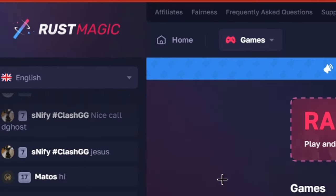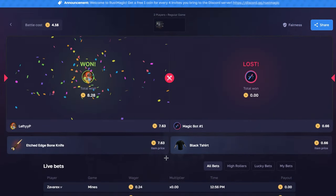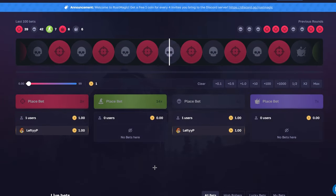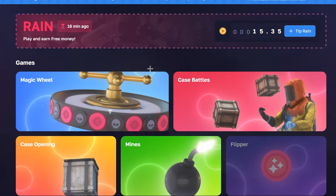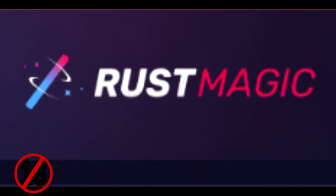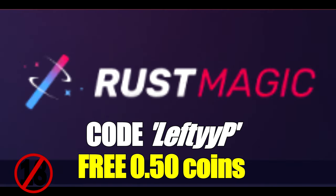A brand new site has just launched — rustmagic.com. They have given me $50 in promo codes, so make sure you watch the whole thing. They have some really cool game modes including case battles, case opening, and my favourite by far which is roulette, and many many more. You can deposit with Rust skins, PayPal, and even crypto. And when you're done, they have a huge selection of skins to withdraw from. They also have a coin rain feature where you can win free coins daily. Check out rustmagic and use my code LEFTP with two wires for a free 50 coins. Please remember to gamble responsibly.